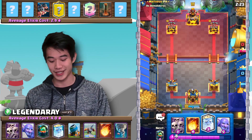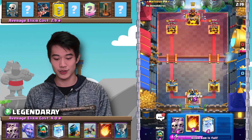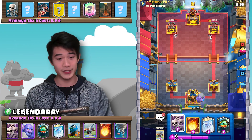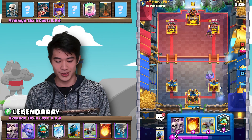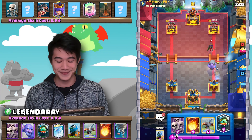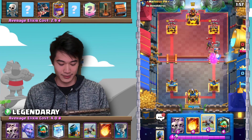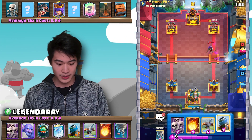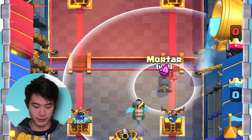Unfortunately, I don't have X-Bow in cycle — otherwise I would 100% go in with the X-Bow. Let's just slow roll it here. Bowler in the back, and just play it nice and chill. We have a good amount of counters to his Royal Hogs, but we just gotta make sure we don't give the opponent's Archer Queen too much value. Let's go Inferno Dragon, and we're going to go in with our Mortar here.